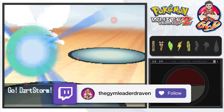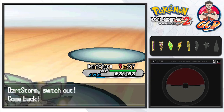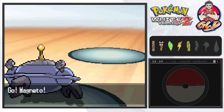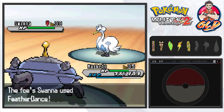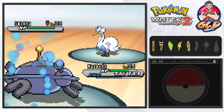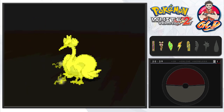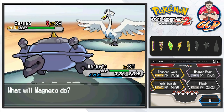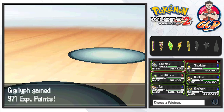We switch to Desert Storm, and Skyla sends out Swanna. We go back to Magneto — the MVP of this whole fight. Thunder Wave slows Swanna down, but Feather Dance sharply lowers our attack. Thunder Wave sticks and Swanna is not happy. We use Volt Switch again, and Swanna faints!